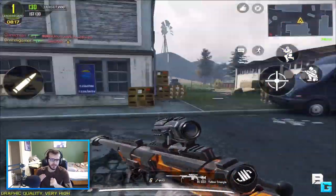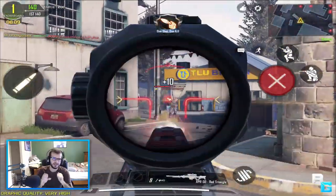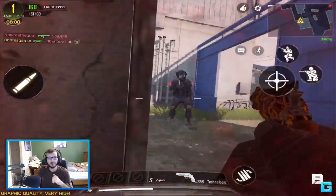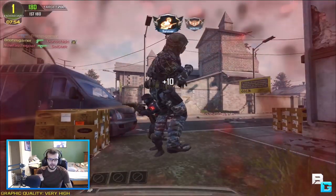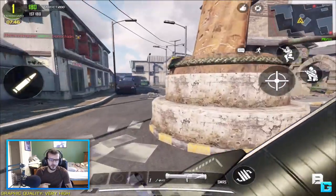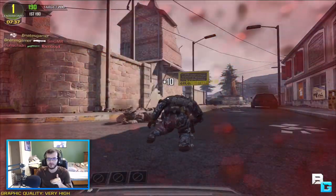Some more UI changes: the crosshairs are now skinnier and cleaner. The teammate death icon has also changed — instead of a big red helmet with a slash, it's now a darkened, more subtle icon. They've also added major and minor assists. If you put some bullets on an enemy and a teammate finishes them, you get a minor assist. If you nearly kill them and a teammate gets the last shot, you get a major assist.